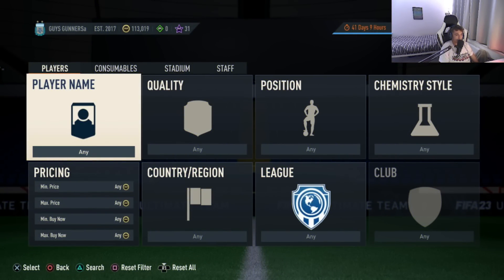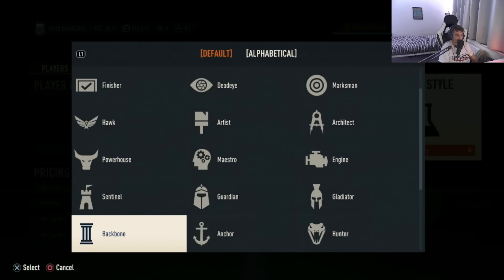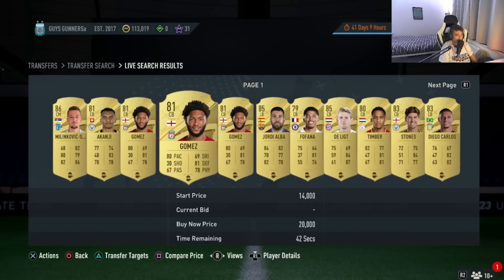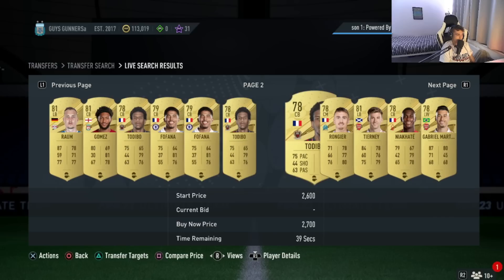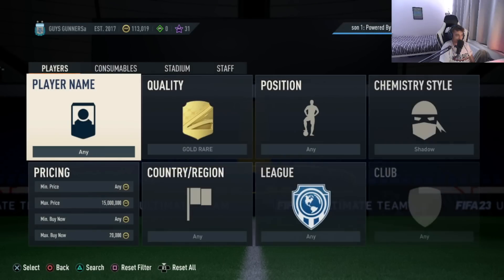The next trading method I'm going to be showing you is going to be a different variation of the gold rare shadow method. This time, we'll be only trading with a singular player. Select the quality to gold rare and then the chemistry style to shadow. Now, select your budget — let's say you are trading with 20,000 coins in this method. Put the maximum buy now to 20k and then search the market. All you guys are looking for is players which commonly pop up under the shadow chemistry style. For example, Joe Gomez is a player which would work well on this filter. Other cards which regularly pop up include Vufana, Tadibo, Realm, Niakite, and Tierney.